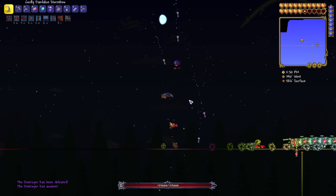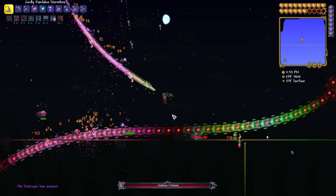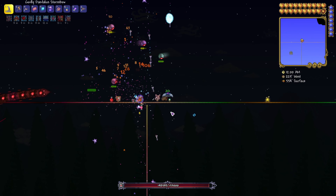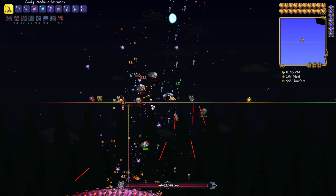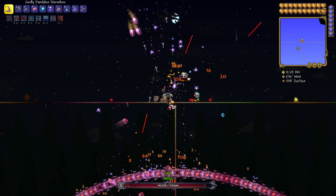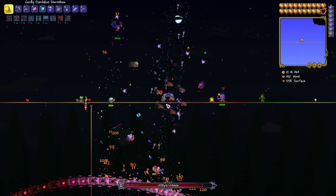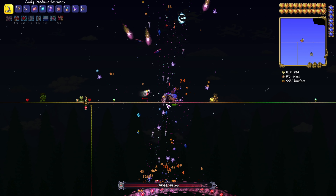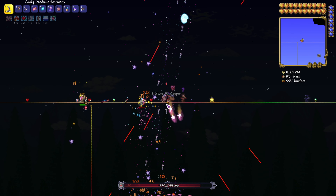There he is - his hearts are on the platforms. Now we're going to spawn the second one. You're just constantly spawning him on the same night. There's my Souls of Flight from the wyvern - Souls of Might come from the Destroyer itself. Got my Destroyer Trophy. Now that we have a calming potion on there's a very low chance of getting a wyvern before another one spawns. Wyverns are the big thing that'll slow you down, and calming potions are a great way to stop them spawning.